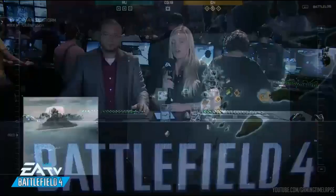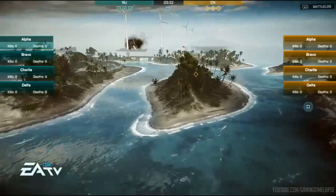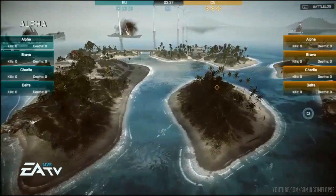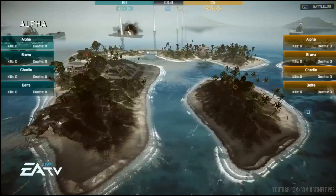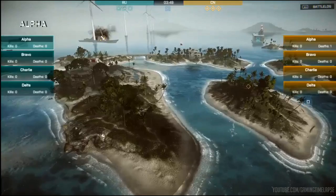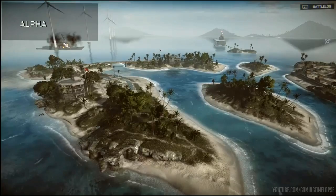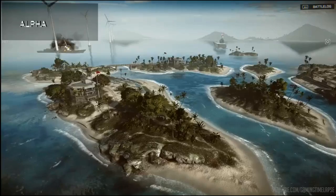What are some of the challenges in designing a map where players are going to see something different every time? The great thing about working on Siege of Shanghai and then shifting focus to Paracel Storm was getting to work on a variety of different art styles. Siege of Shanghai is a city level with skyscrapers, buildings, tunnels — a very dense feeling where infantry is the focus, with tanks, helicopters, and jets going wild. Whereas Paracel Storm is a much more open map. We focused on really great terrain, water, vegetation. The power of the Frostbite 3 engine has allowed us to get this big spectrum from closed cities with giant skyscrapers to this vast open ocean environment.